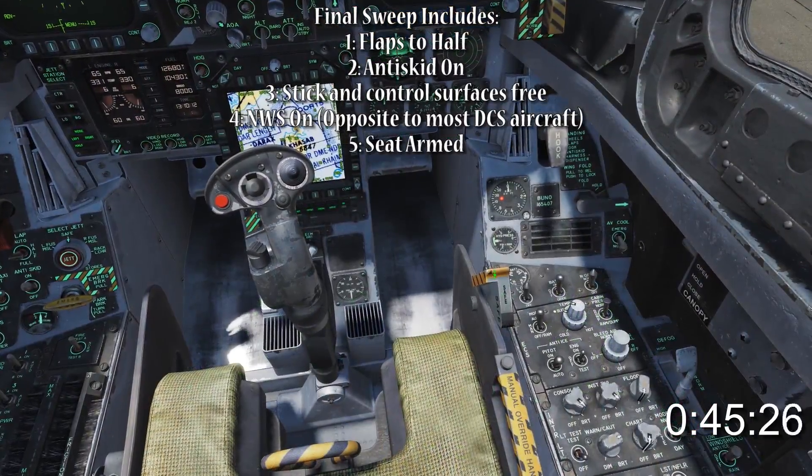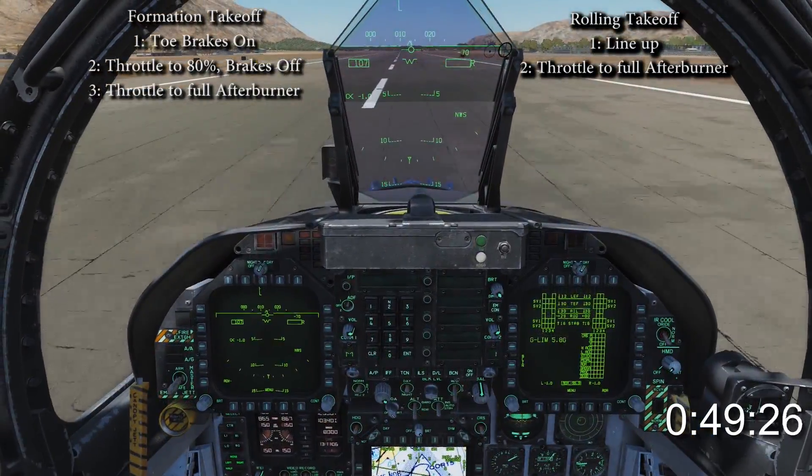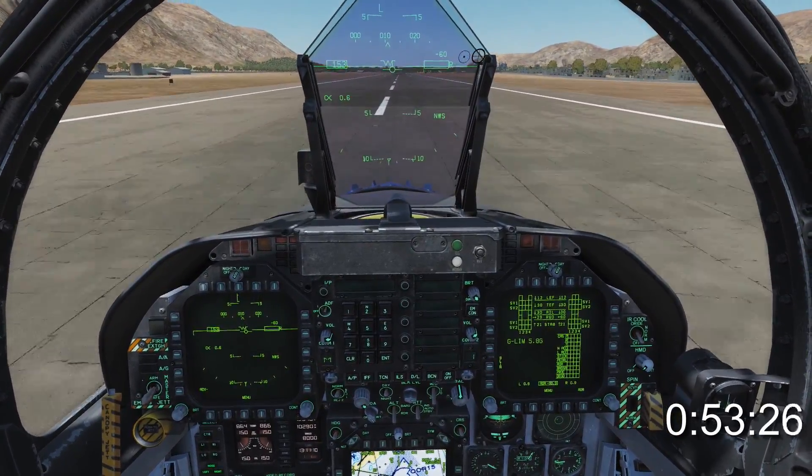Line up on the runway, arm your seat and perform a final sweep. Smoothly advance the throttles to full afterburner, using nose wheel steering to stay on track. Stick back a tiny amount around 130.